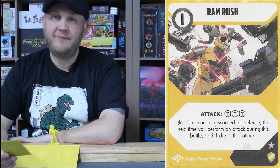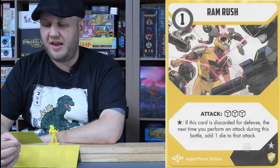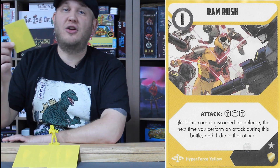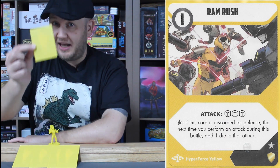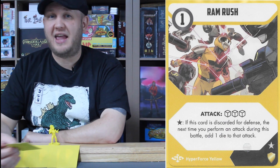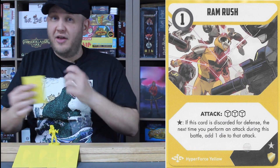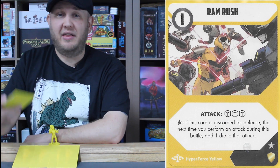Ram Rush: one energy, three-dice attack. This is the star defense power. It's only one shield, so it won't block a lot of damage, but if this card is discarded for defense, the next time you perform an attack during this battle, add one die to that attack. Very particular key wording: this card has to be discarded — it cannot go to the bottom of your deck or back to your hand, it must go to the discard pile. The moment it does, the next attack Jack performs, he can add one die. If Jack is taking a hit and has only one defense left, use Ram Rush there — whatever he does next could be a three-dice headbutt, adding another die and increasing his power to take down an enemy.